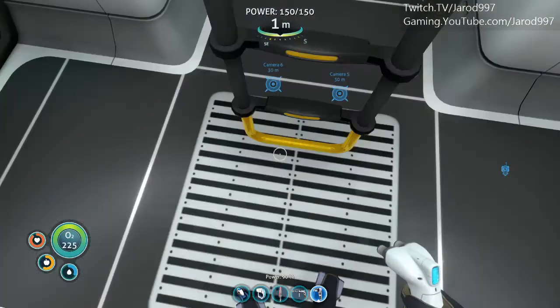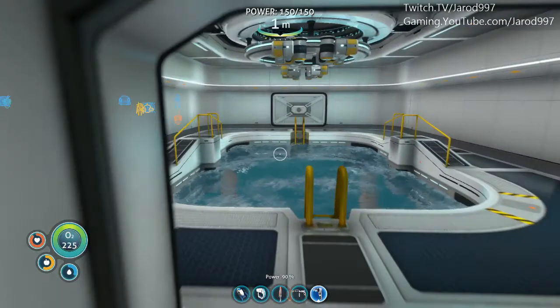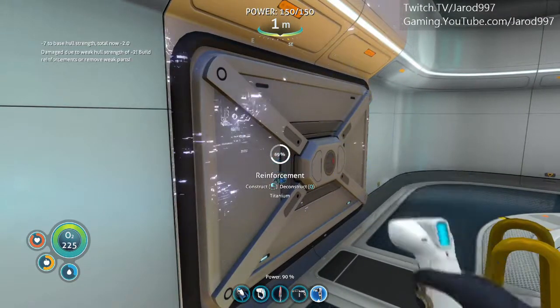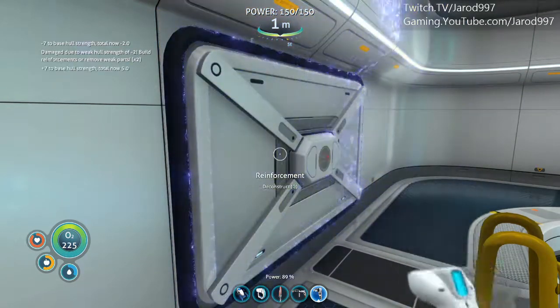Let's go down here to the moon pool, which is the first level down. Here we have a reinforcement. If we start deconstructing this, we can see the structural integrity rating starts popping up.